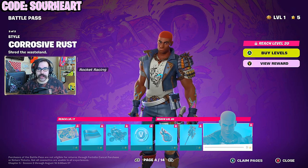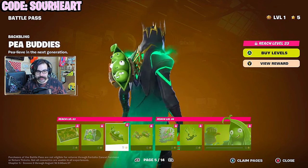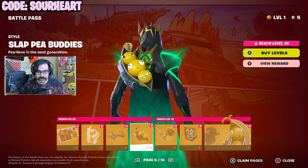Comment down below how many Rust Lords we've had in this game — I can remember three, including this one, right off the top of my head. And here we have the Peabuddies, definitely the cutest skin in the Battle Pass. This is the one that your little brother is going to be wanting to wear — yellow peas, they're unripe, not ripened.